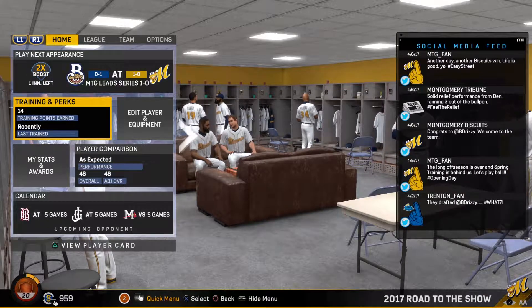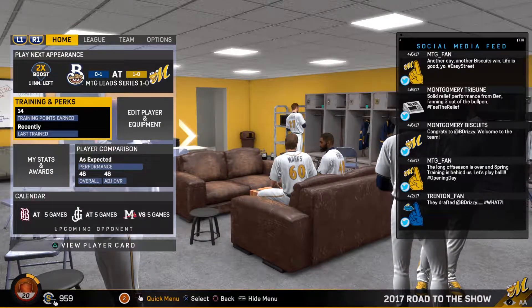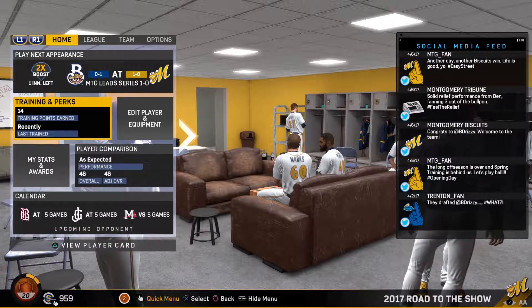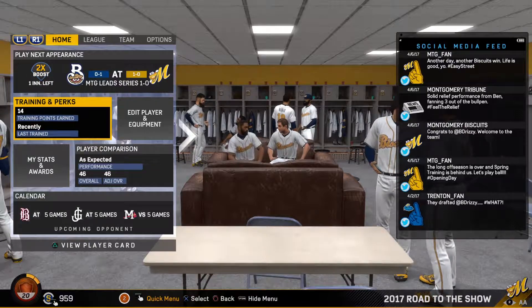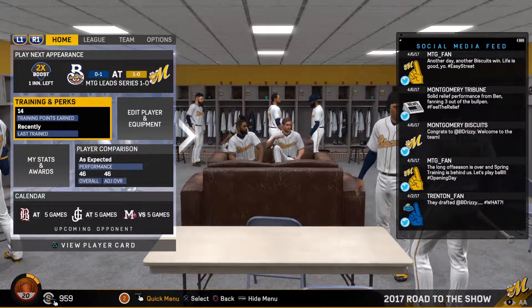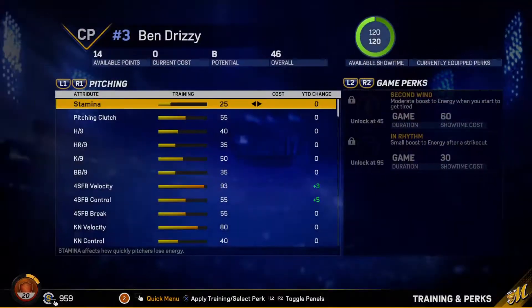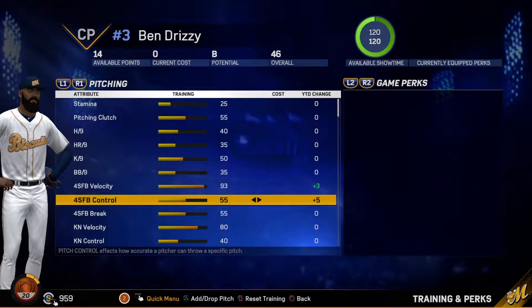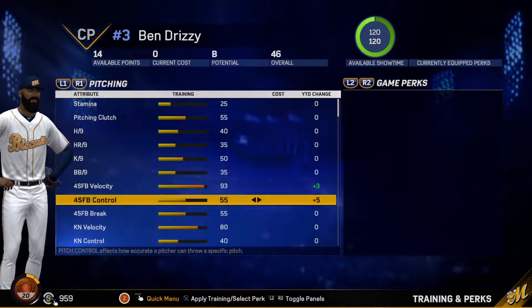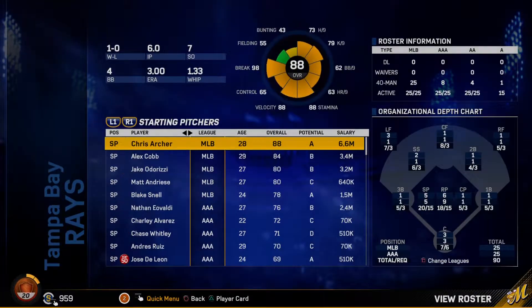Yo, what's going on guys, it is Drizzle here for another episode of MLB The Show 17 closing pitcher series. In the last episode we did get drafted by the Tampa Bay Rays and we won our first ever game with the Rays Double-A affiliate - came in and saved the team, nine pitches, three strikeouts. While I was gone I did some upgrading - put one level into four-seam fastball velocity and about five into four-seam fastball control. We are still at a 46 overall but we have a B potential. Let's check out the team's roster and their closing pitchers.